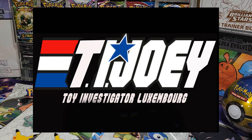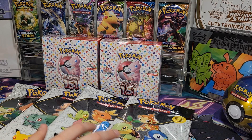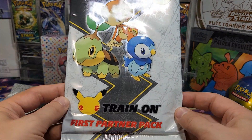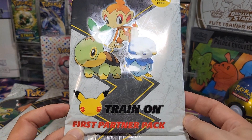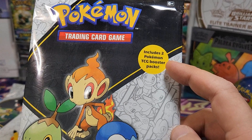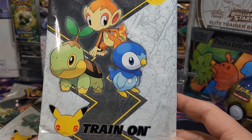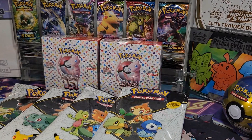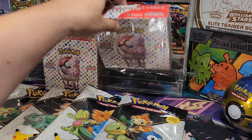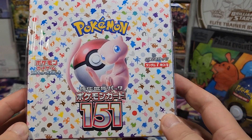What do we have today? We have something very special — we've been waiting a long time for this. These are just the warm-up packs, the Jumbo Booster Packs, called First Partner Packs, showing the first partners in each series. Inside there are two TCG Booster Packs from my sealed collection. We are not going to open them, just going for a little warm-up. We're going to open these four packs. And to end it off, there are going to be two Booster Boxes of the 151 Japanese Edition. They finally arrived.